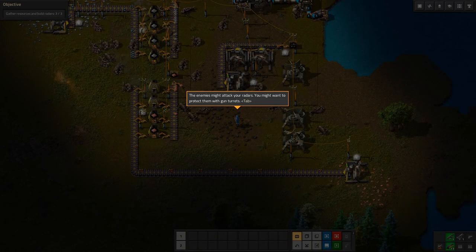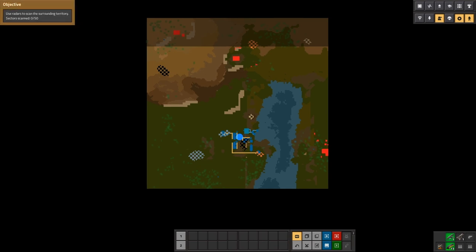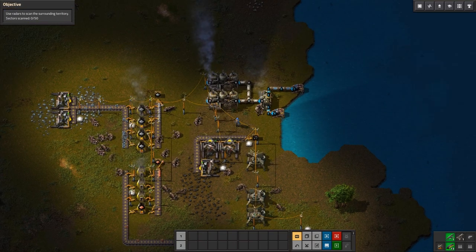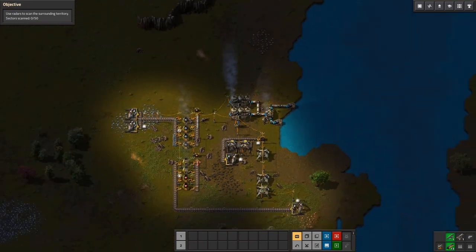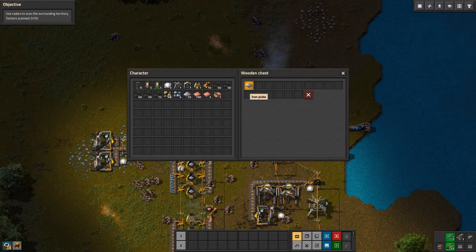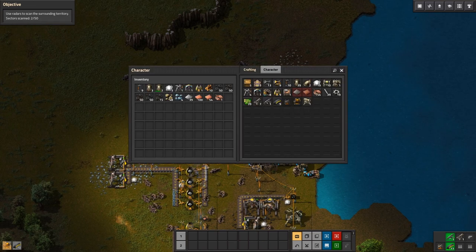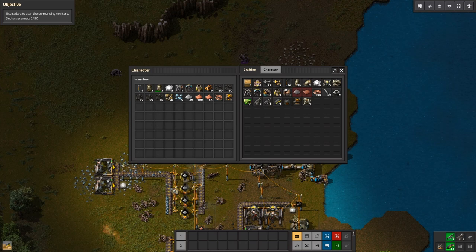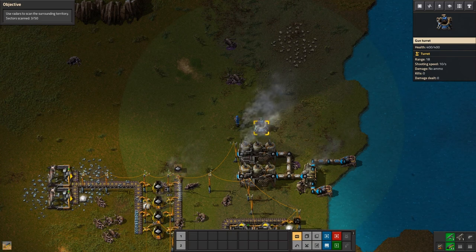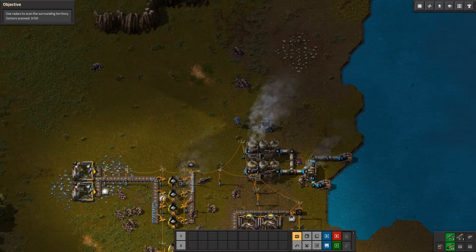The enemies might attack your radars — you might want to protect them with gun turrets. Ooh, gun turrets! Okay I see the gun turrets, we can make one. It probably needs a lot of magazines. Okay, just got done. We can put like 20 in here — we got a gun turret!